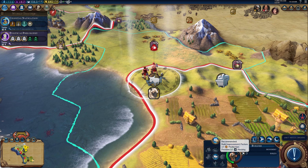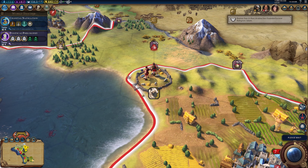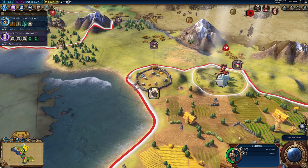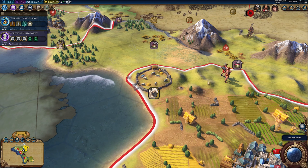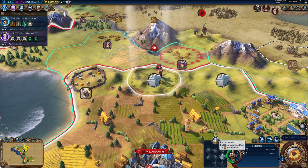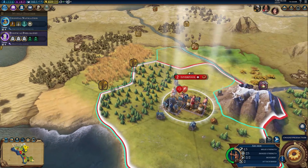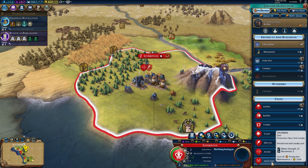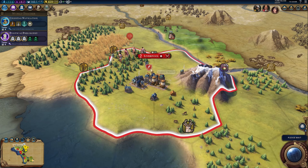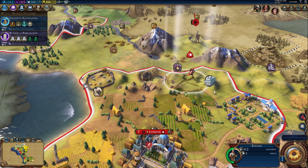These guys can build a pasture — that's good, giving us a boost towards horseback riding. Move over here and build a mine — I'll do two mines since there are two builds left. Archers — good move. Let's make some spearmen now. Spearmen will replace the warrior so I'll send the warrior out once they're built. I want to get to that barbarian encampment without having it too close to my cities.